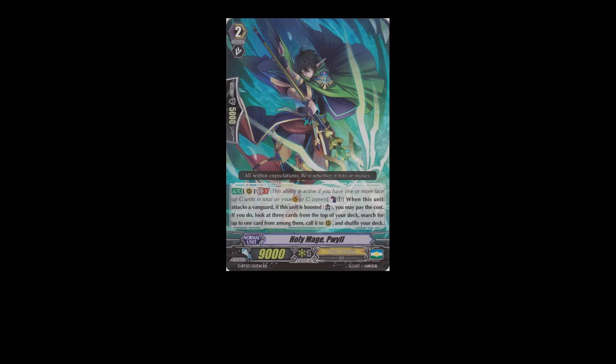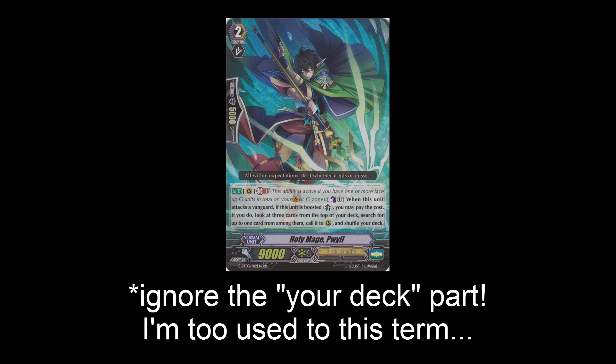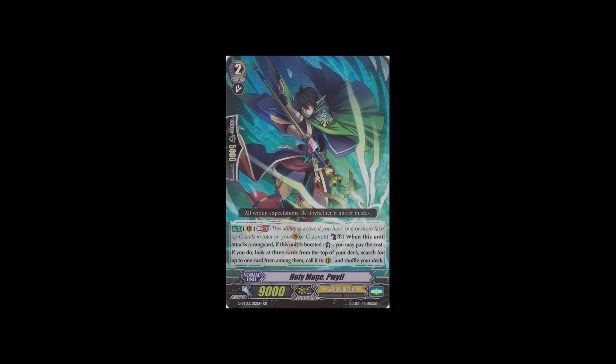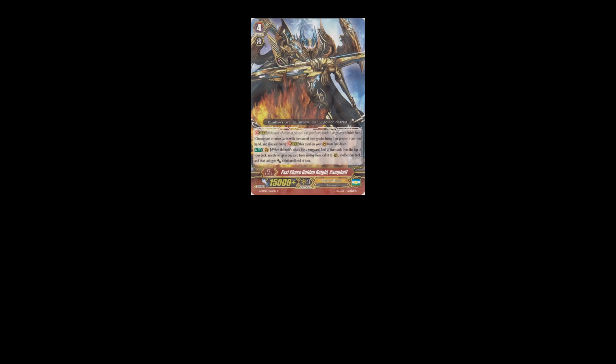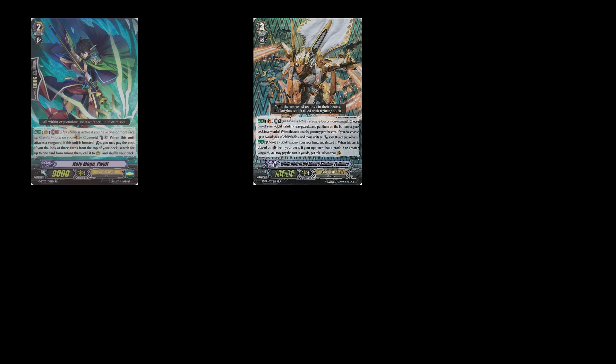Some support cards include the Amber clone grade 2: GB1, when it attacks the vanguard and it's boosted, Counter Blast 1, look at top three cards, search for up to one from among them, call it to rearguard circle and shuffle your deck. This is nice because Pelennor can come back. Let's say you're done attacking with your vanguard, then you attack with this unit and use the skill — you look at the top three, oh a Pelennor! Let me attack again with my vanguard. Then you have another copy of this unit, and oh look, another Pelennor! You can get multiple vanguard attacks, which is quite nice. You can combo: hit with Campbell, get a Pelennor, attack with the unit, get another Pelennor, attack with the other one, get another Pelennor. That's why Pelennor's price sort of jumped up.